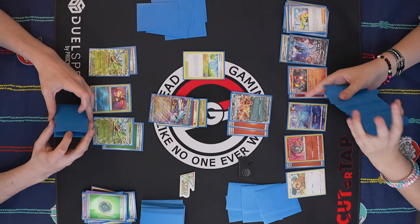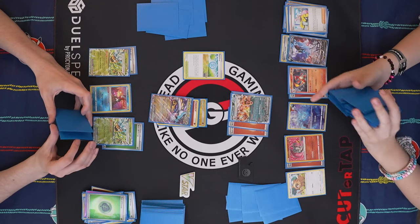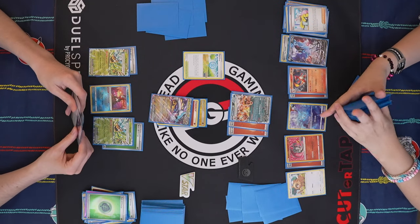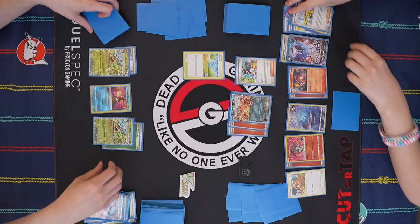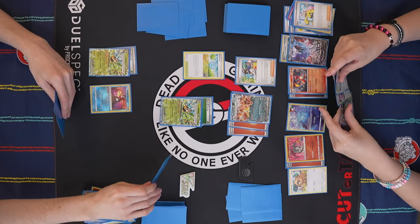Even without Pidgey in play, set up for a big knockout back onto the Teal Mask Ogerpon combined with Roxanne and a potential Blue Barrel. I'll use Burning Darkness with the benefit from Kirin to do 240. Pretty good turn.